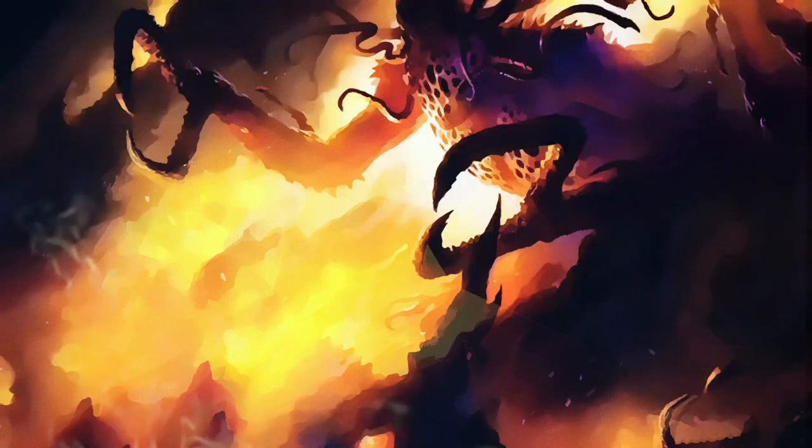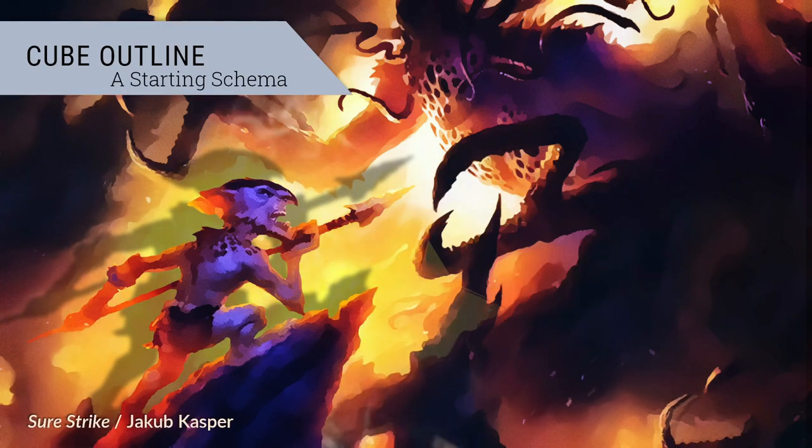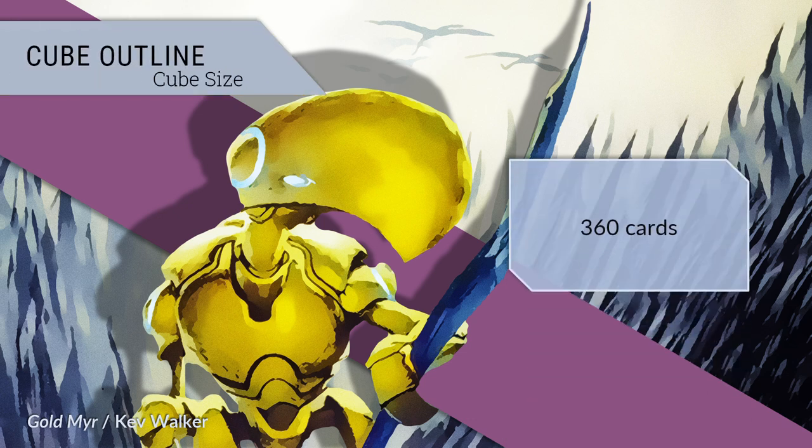Now on to the big question: what does our cube look like? The following skeleton of a cube should not be taken as prescriptive — for some it might be limiting. Recall that cube is really and truly whatever you want it to be. First, aim for a cube of 360 cards. This is the minimum number of cards that allow the cube to be drafted by 8 people who each receive 3 packs of 15 cards. I would not go bigger at first, as the larger the cube, the harder it is to calibrate archetypes, players' access to resources, and so on. But by all means, expand later if you like — I personally really like 450.